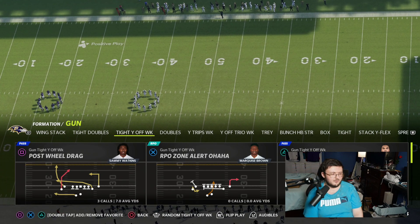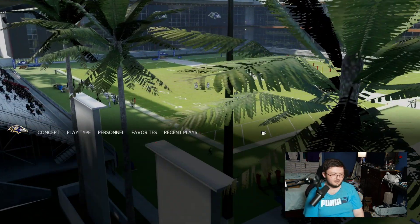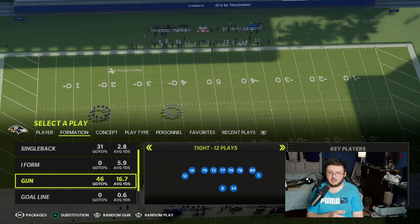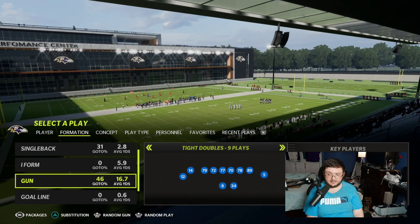Starting off right away, the first two formations I love the most are Tight Doubles and Tight. They give you the same exact concept — a tight formation type of look. If you look at the actual play art, you can see it shows a halfback out of the backfield, two on the left, two on the right. And if I look at Tight Doubles, it's exactly the same concept.